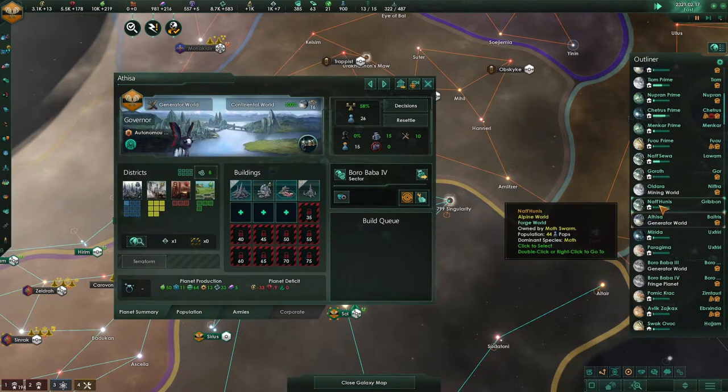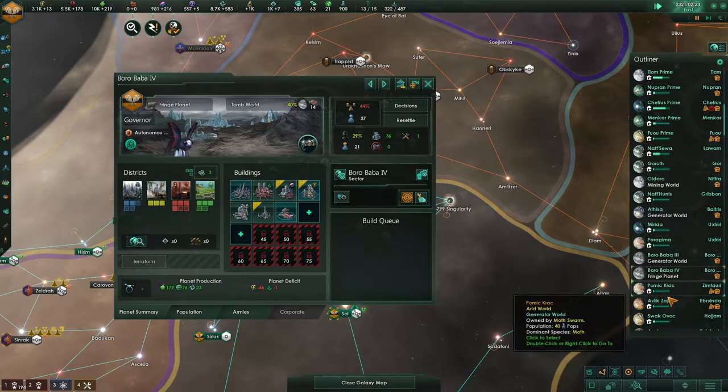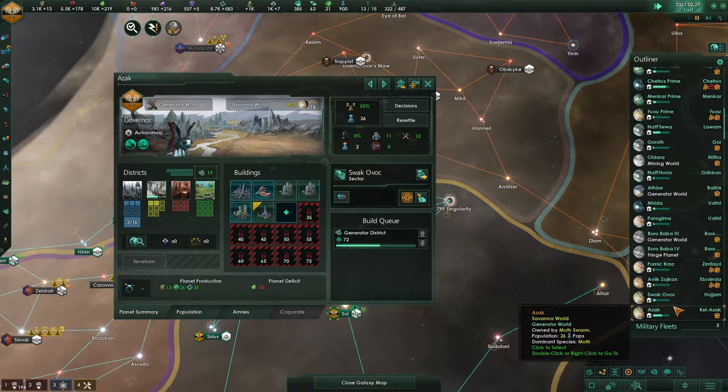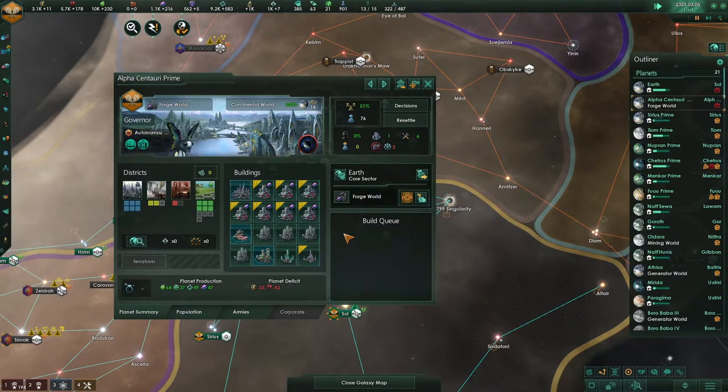Crystal plant — we are going to be pushing out a lot here. Mining, alloys, hive nexus, generator districts. I wonder how this will all go.